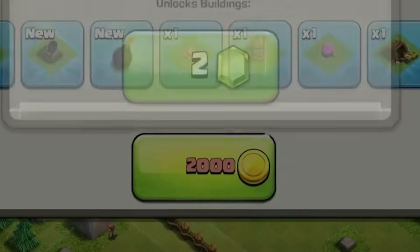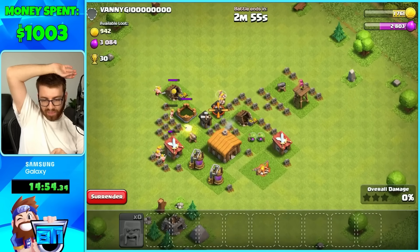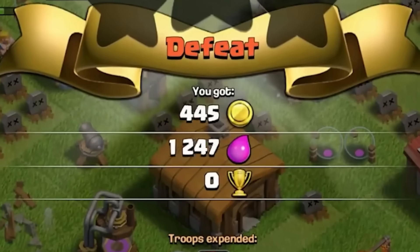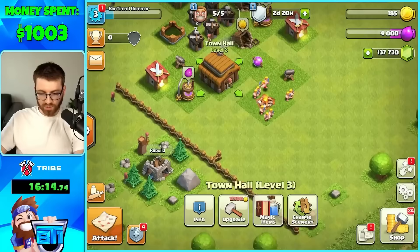We can get the tunnel three but we actually don't have enough gold — it's two gems but it's not worth it in my eyes. We need to do an attack. Look at the loot available — a thousand. I'm actually a noob, I needed to take out the defenses first. But we got enough gold from our first attack, saving gems where we can. Town Hall 3 — now we're gonna gem that.